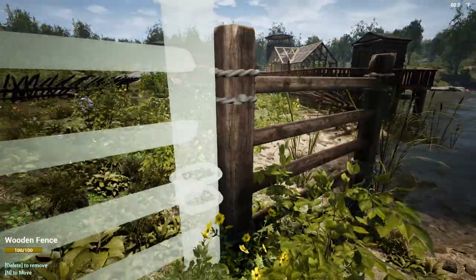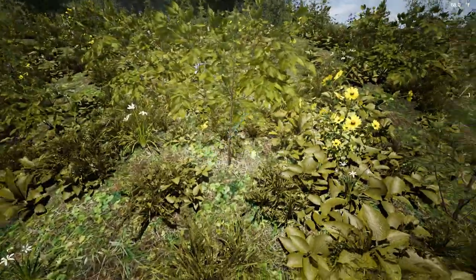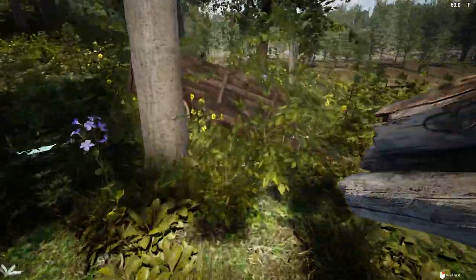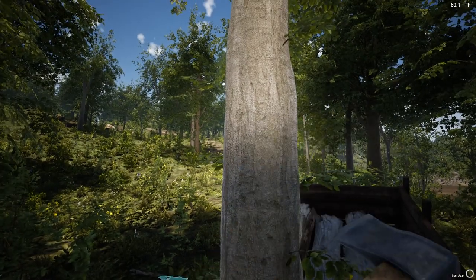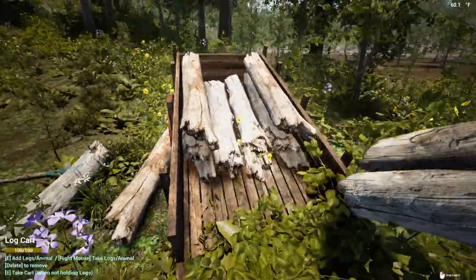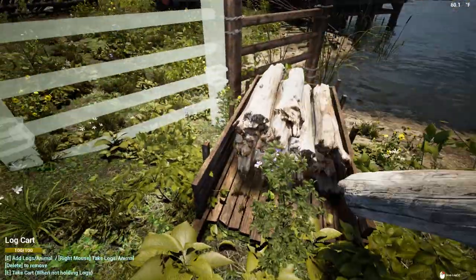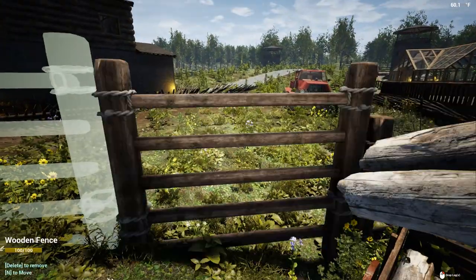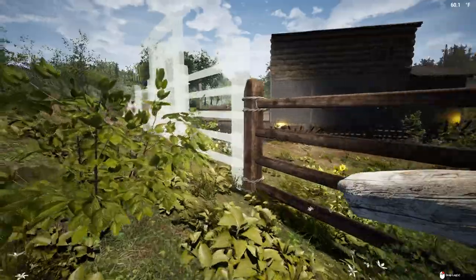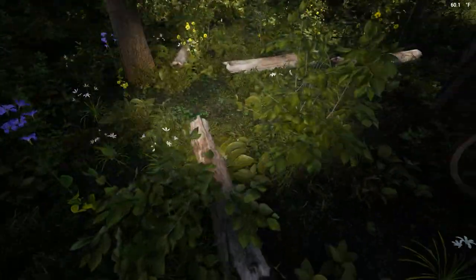It takes six logs per fence, so that's a lot — it's going to take a bit to get these completed. Let's take the cart just up on the hill, get some logs loaded into it, and chop down a big tree. Let's take this back down the hill and continue working on this. I'm going to repeat the process until we at least get most of these built.